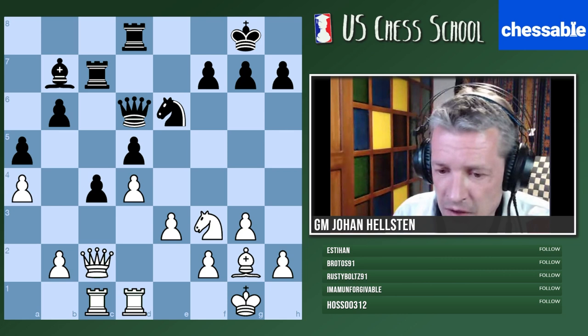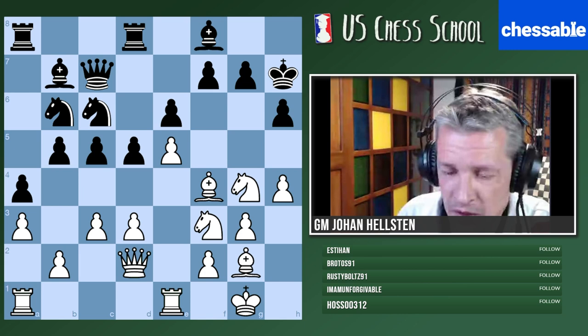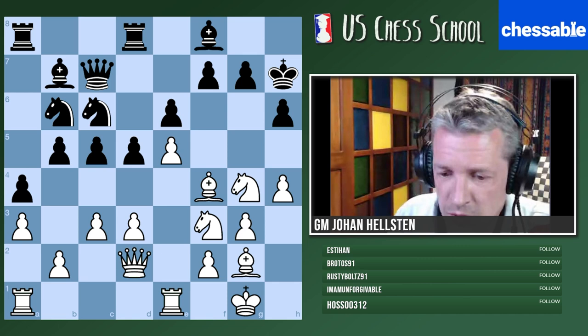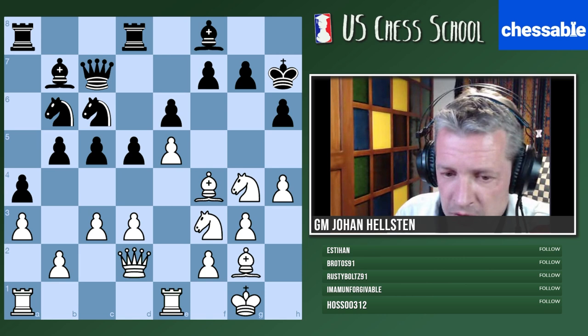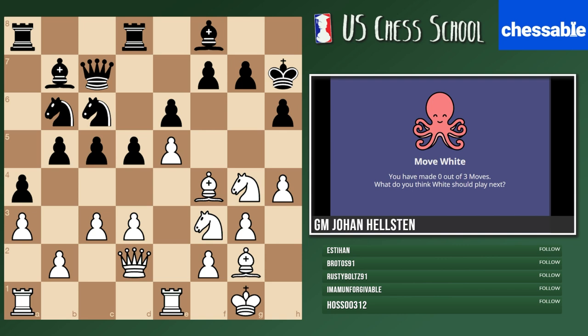Let's bring up something from the last FIDE Online Olympiad — a very interesting game played at a very dramatic moment. You're playing with the white pieces. I'll ask you for three moves. This is from the women's Olympiad: Divya from India with white and Shuvalova from Russia with black — the game that got disconnected during the match between India and Russia in the online Olympiad last year.